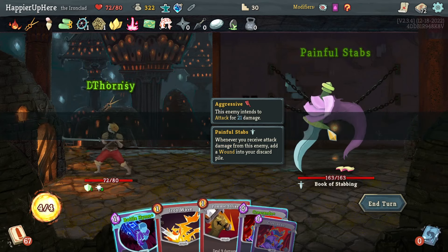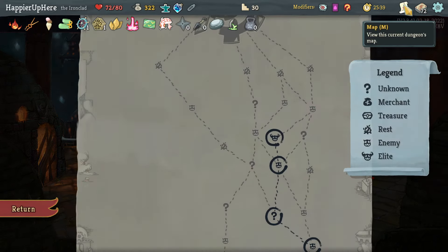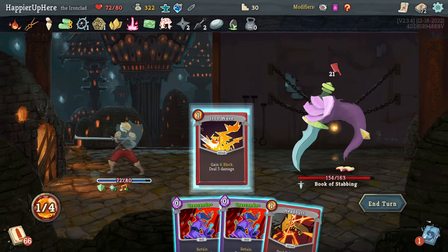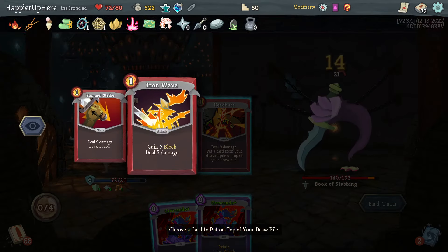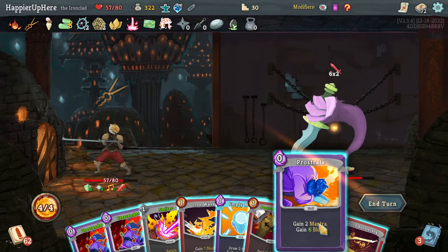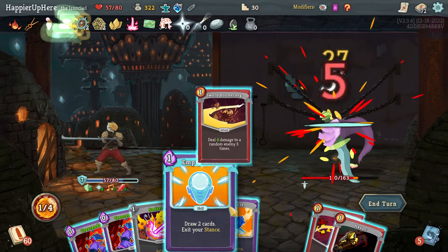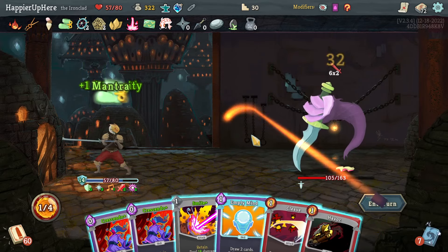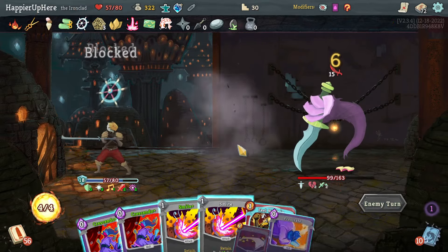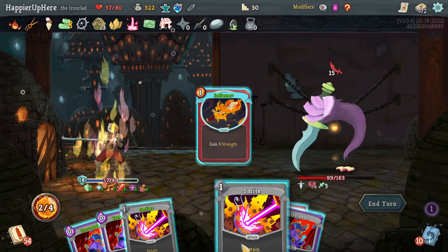Book of Stabbing again — last time I had potions to help, this time I don't think I'll use the Swift Potion. I'm going to lose the perfect here — that's a bummer. The first perfect I'm losing. That's okay — better to save potions for the boss fight. Iron Wave, Pommel Strike, Sword Boomerang, Prostrate. Havoc plays a Shockwave, very nice. 15 incoming and I'm fully defended.